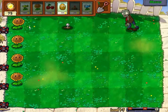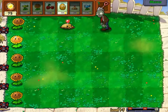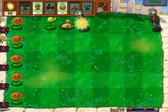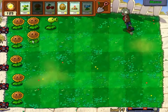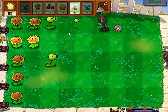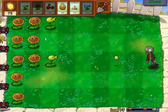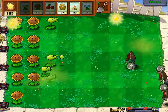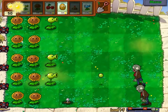So the same strategy as before — plant those sunflowers. And we will not plant a P-Shooter here because of another zombie coming. So wait for the zombie to appear and then plant a P-Shooter. Another sunflower. I can barely wait for the harder level so I can show you the really interesting part of this game. And we got the two lines of sunflowers.